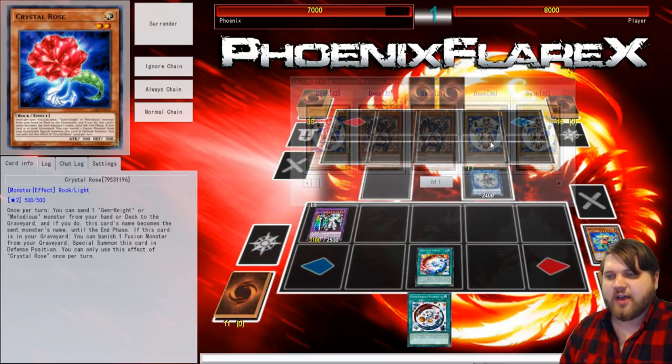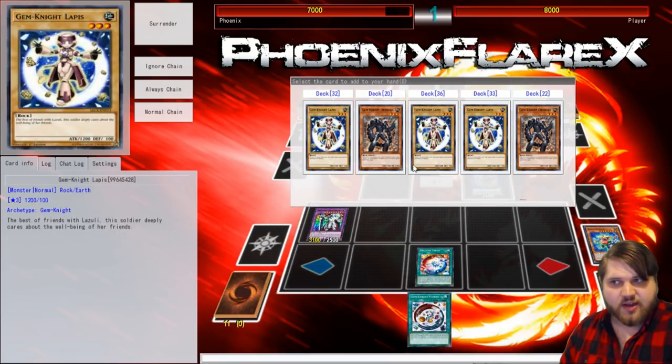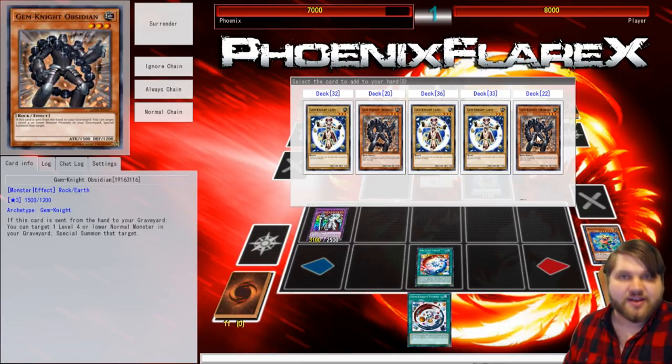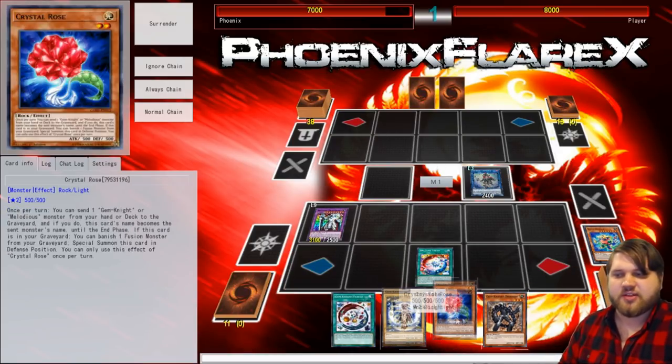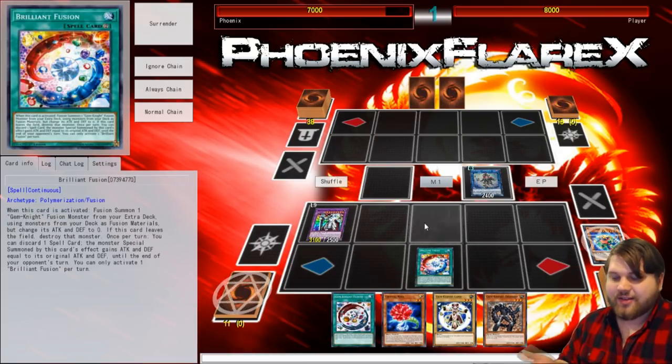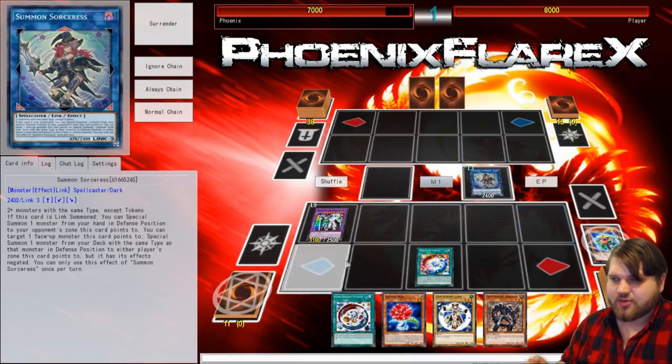You're going to add Crystal Rose, Gem Knight Obsidian, and — if you don't already have Lapis in hand — Lady Lapis Lazuli. If you already had Lapis in hand, you can add a second copy of Obsidian instead to extend your play. So you add Crystal Rose, Lapis, and Obsidian — that's a straight-up plus three off that Block Dragon. That's actually just wild.